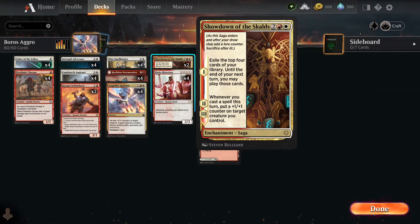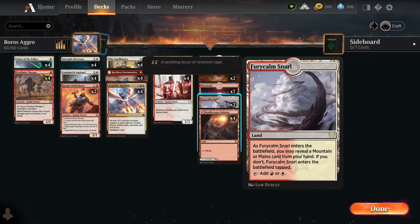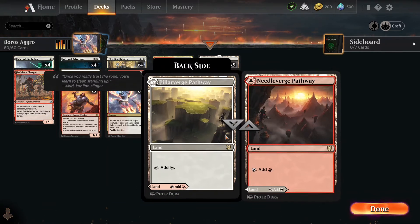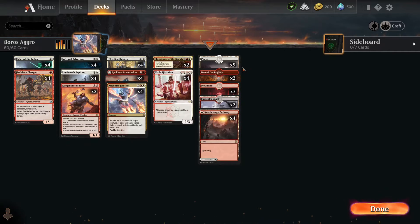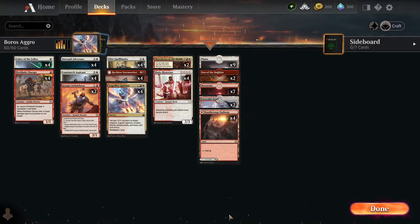We got Showdown of the Scalds — exile the top 4 cards of your library; until the end of your turn you may play those cards whenever you cast a spell this turn, and it puts a +1/+1 counter. So this gives you access to more cards and pumps up your dudes. And of course the Blade Historian. It looks like we got two Man Lands, a couple of double mana sources — white or red, and red and white. All that comes together. It's a very simple plan: just rush out there, fight, and pump a little bit with double striking potentially. Let's see how this baby burns.